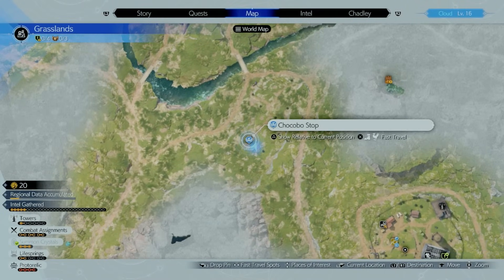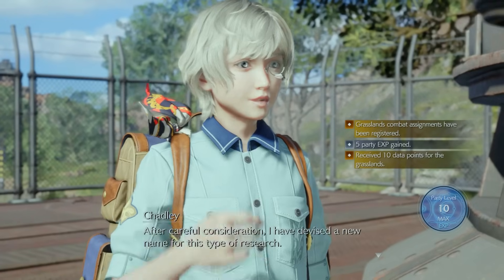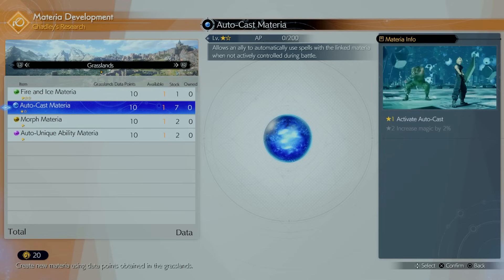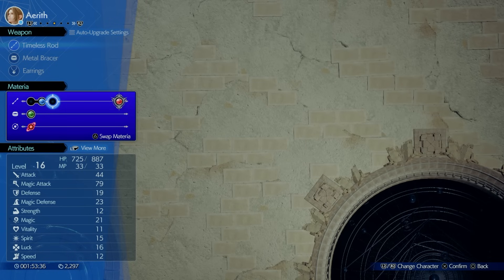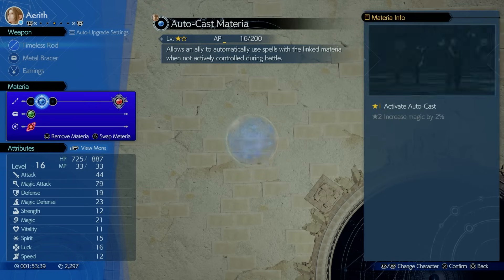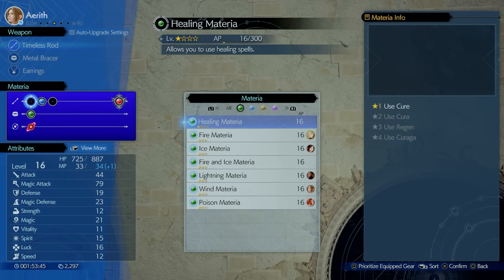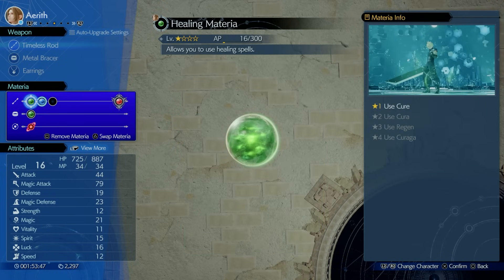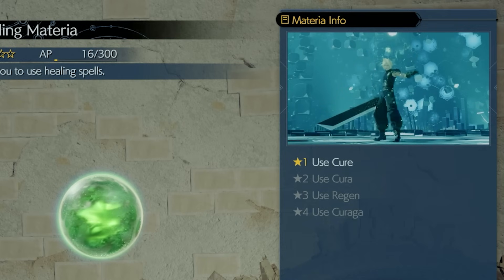You'll meet Chadli at Bill's Chocobo Ranch, and his materia shop is very important. One of the most important materia to grab first is the Auto Cast materia, which allows a character to cast spells when you're not controlling them. Pair it with Cure materia so Aerith automatically heals the party when their HP gets low — and as it levels up, it upgrades to Cura, Curaga, and beyond, making her an excellent automatic healer from the start.